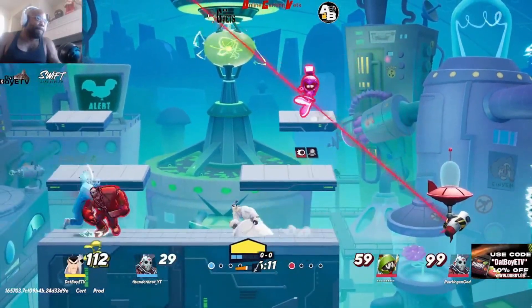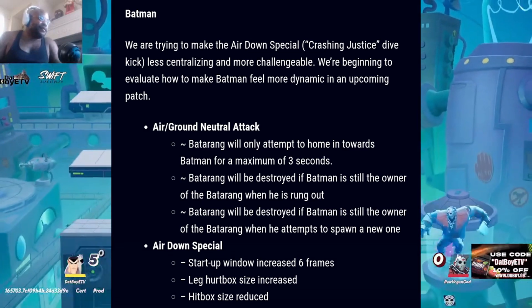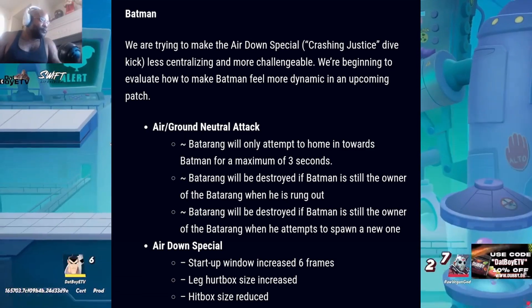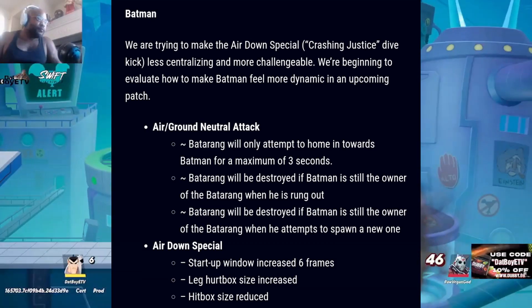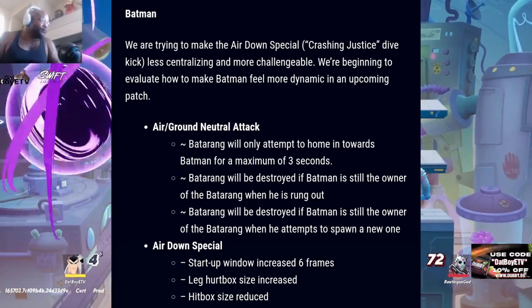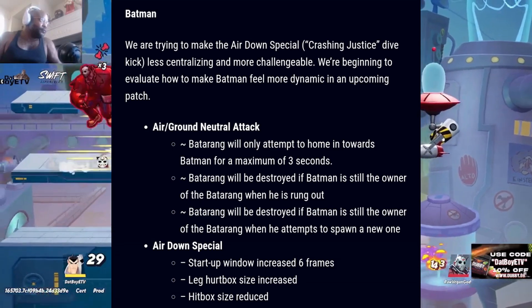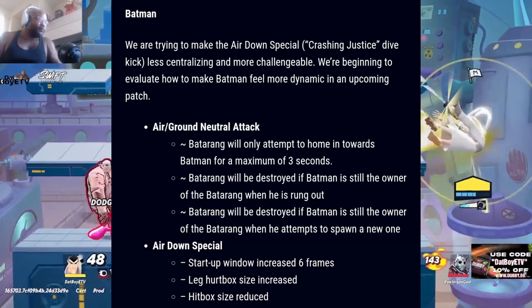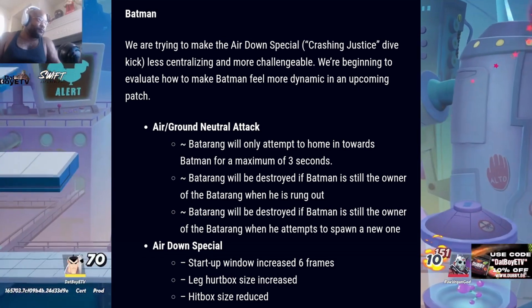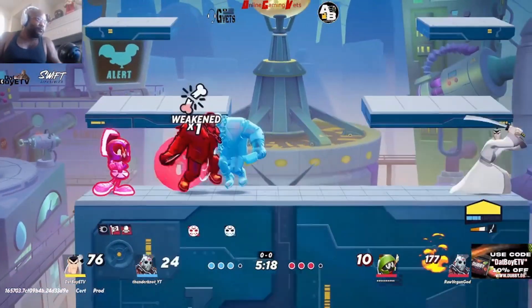For Batman: they're trying to make the air down special crashing justice dive kick less centralizing and more challengeable, and will evaluate how to make Batman feel more dynamic in the upcoming patch. For air slash ground neutral attack: Batarang will only attempt to home in towards Batman for a maximum of three seconds. Batarang will be destroyed if Batman is still the owner when he is rung out, or when he attempts to spawn a new one. For air down special: startup window increased by six frames, leg hurtbox size increased, and hitbox size reduced. No more running around dive kicking all day — that annoying thing has been addressed.